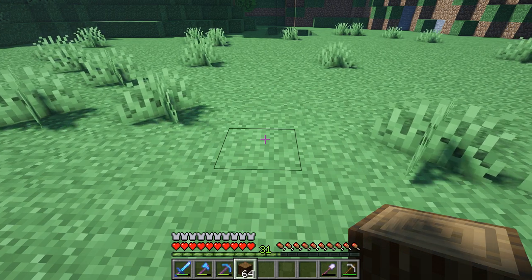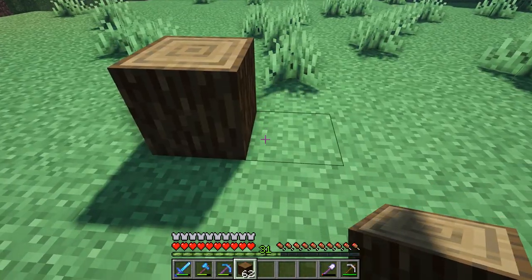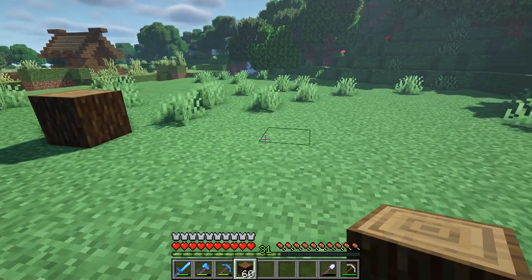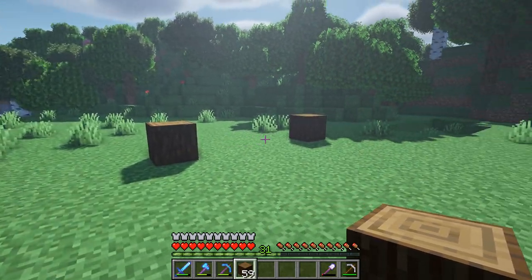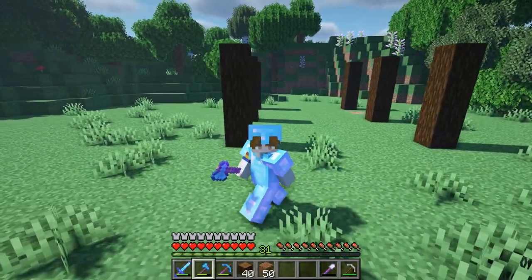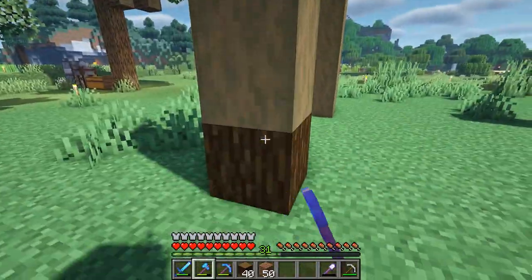So we're going to start things off by building the structure of the build, which will be stripped spruce logs. The base of the structure is going to be 9 by 11 blocks. In between the two columns I'm actually going to place one more right in the middle, so you'll have four blocks in between these posts. We're going to bring the columns up to be four high, so just do this for every column. And of course now we've got to strip them all — this is always my favorite part because the noise is so satisfying.